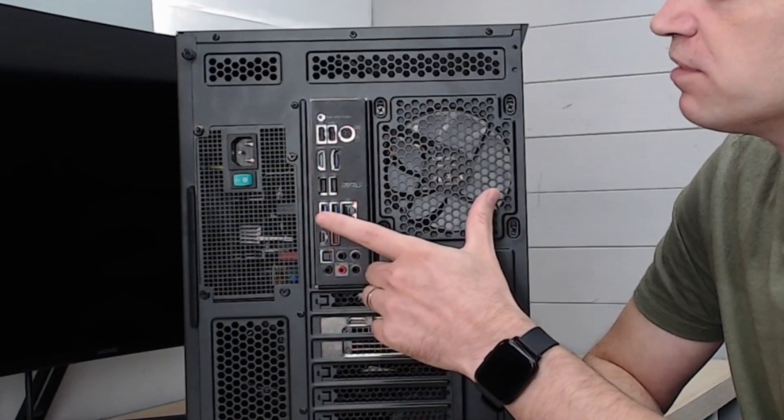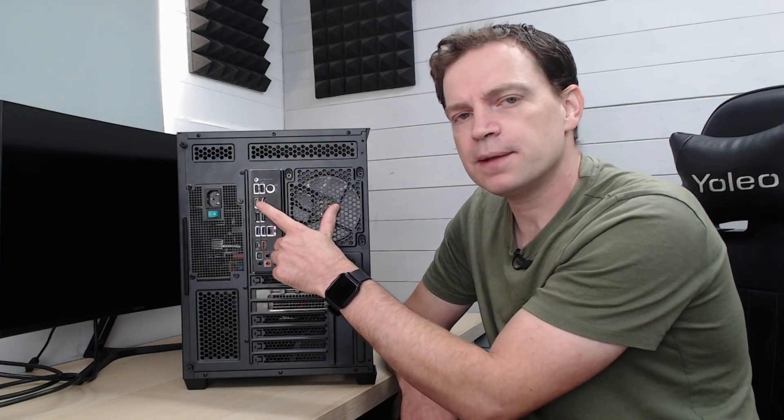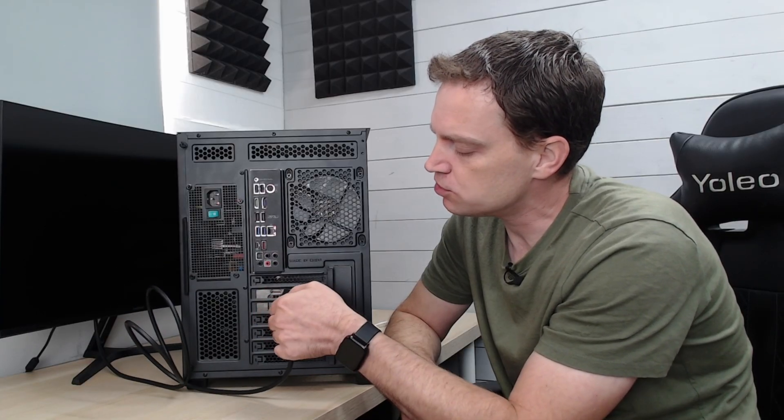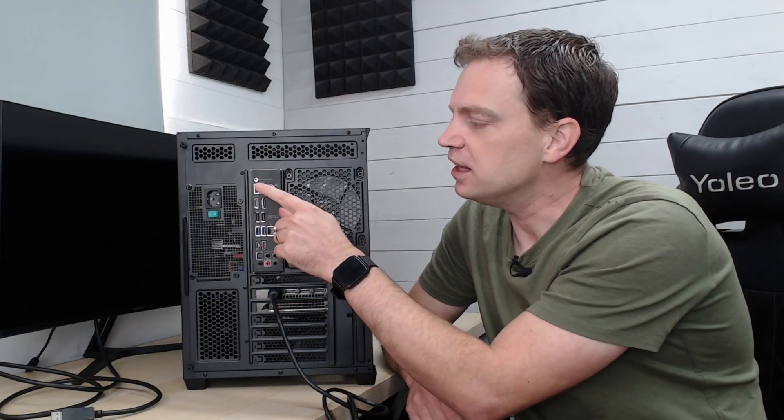The rest of the back panel is the motherboard IO shield, which has all your sound connections and USB accessory connections. On this motherboard there are also two DisplayPort connections, but you do NOT want to use those. A lot of people make the mistake of plugging into the motherboard's display outputs — that uses the integrated GPU or APU to render games, giving very low performance, particularly if you've invested in a discrete graphics card. You definitely want to plug your display cable into the graphics card instead. Once you do that you'll notice a world of difference in performance.